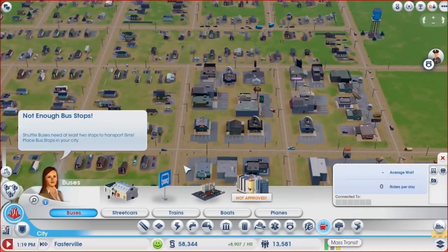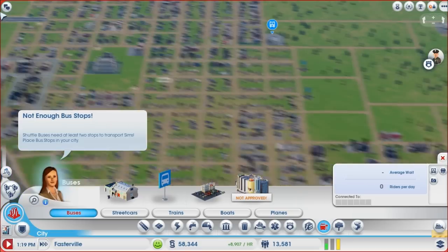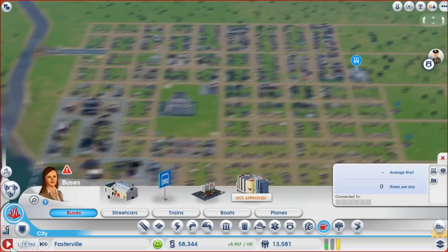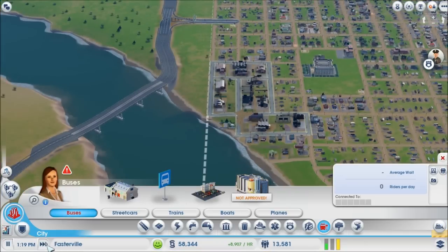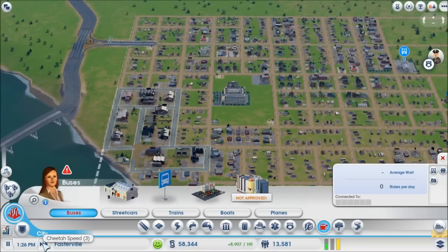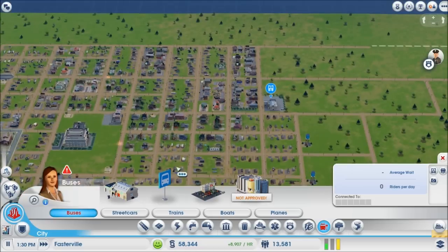People with the bus stop stuff — alright, so this is going to be the first thing we do. I'm going to go ahead and start the game back up and drop down some bus stops. Even being so close to the bus station, these people can't walk to it because there are no bus stops — they have nowhere else to go.